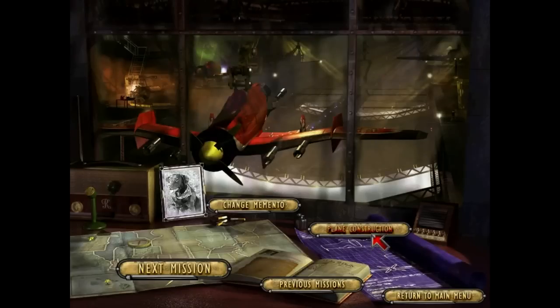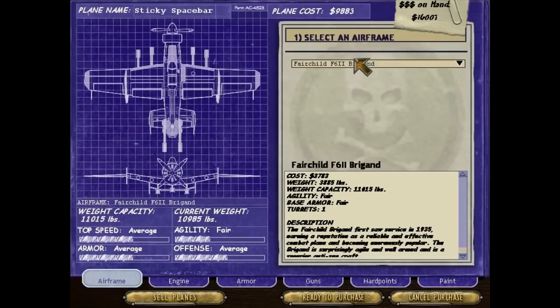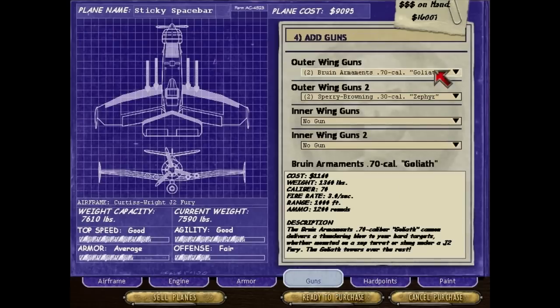First things first, we're gonna need a fast plane for this one. Let's use our new Fury frame here. As you can see, it's a pretty good setup — fairly light, good speed, good armor, good agility. It doesn't come with too much in the way of offense, mostly because of the rocket hard points. We've only got two on one wing and one on the other — three rocket hard points. That's nothing, but the guns make up for that pretty nicely.